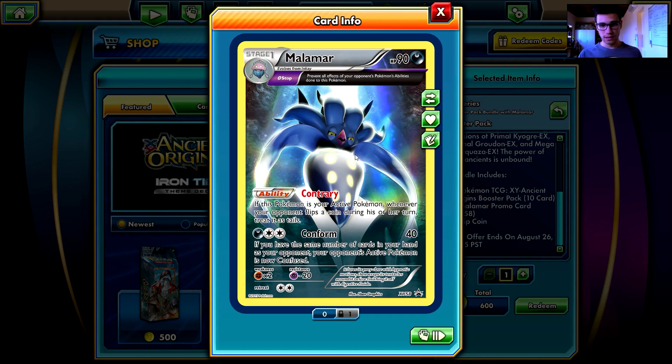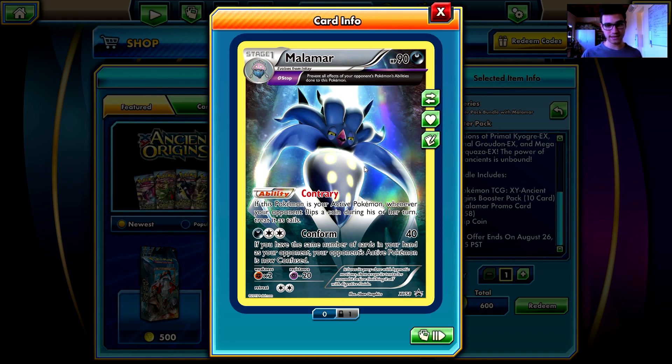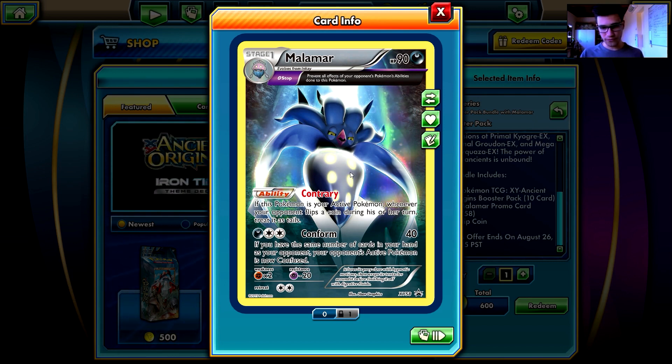Contrary: if this Pokemon is your active Pokemon, whenever your opponent flips a coin during his or her turn, treat it as tails. Wow, that is powerful! Conform does 40 damage with three energy; if you have the same number of cards in your hand as your opponent, your opponent's active Pokemon is now confused.